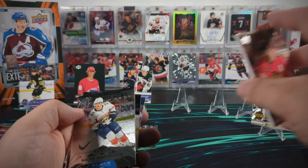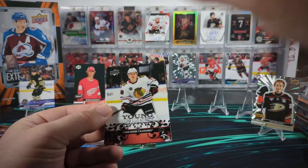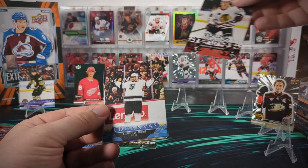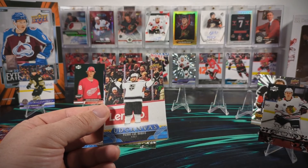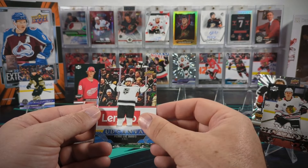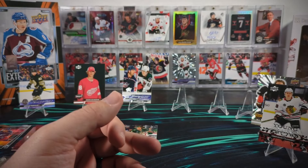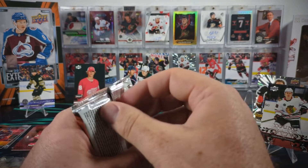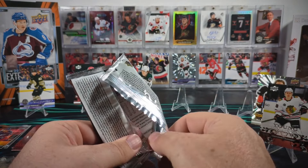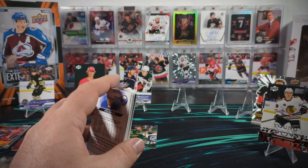We've got a Black Diamond Mackie Samuskiewicz. There's a Connor Bedard Young Gun Retro - give this guy an easel too. Not a huge fan of the young gun retros, but Connor Bedard will get special consideration. Pierre-Luc Dubois canvas. I think it's fair to say between the outburst Leo Carlson and the Young Gun Retro Bedard, this has been the best box already of the 10 that we've opened so far.